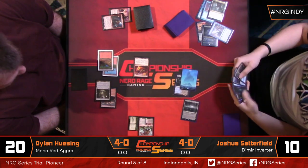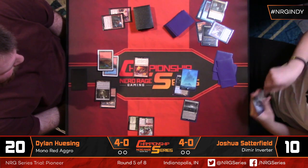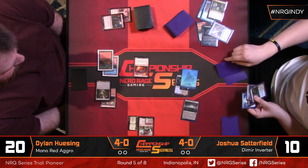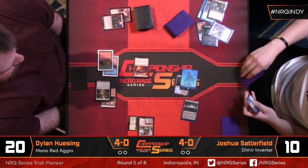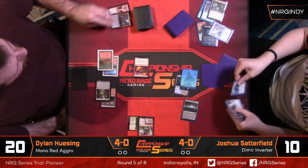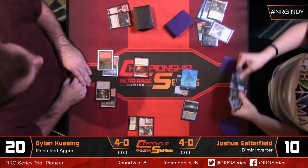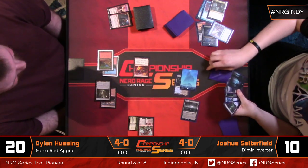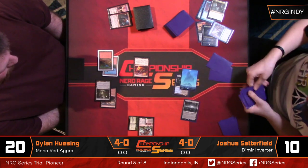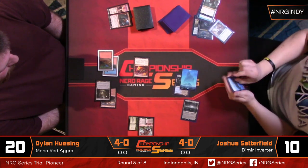The red deck can be pretty good at dealing the first 8 to 10 damage, but once your opponent plays Inverter, they can kind of brick wall you. Being able to steal it and hit them with it can end the game before they can utilize the back half of their combo. Dylan has two cards left. Josh found Dig Through Time, so he has a way to look for the lands, but it might be at the expense of doing anything else this turn.